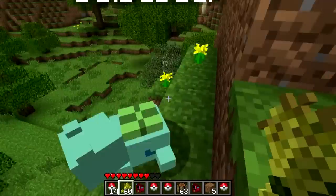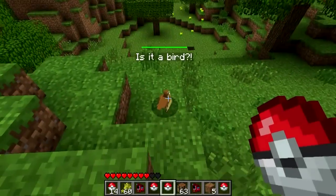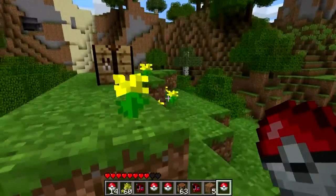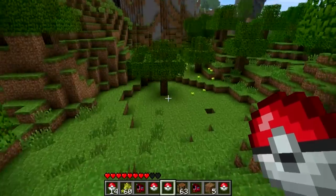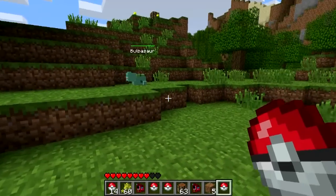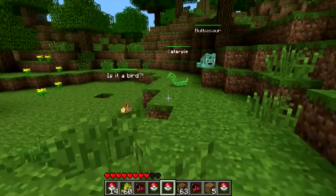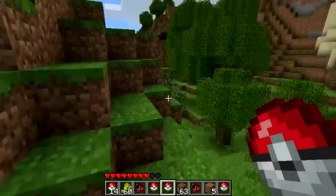I just healed him with some wheat there. I've just captured 'Is it a bird?' - that's Caterpie. There we go, they're all captured. I choose you, Bulbasaur! I choose you! Although you can't actually have more than one at a time - well, you can in Minecraft. Let's have them all out. So they're all following me.